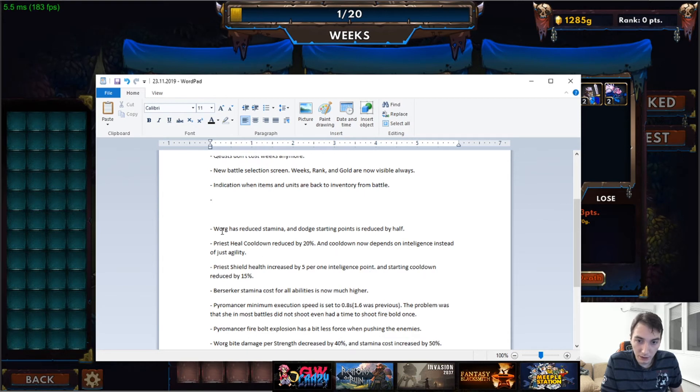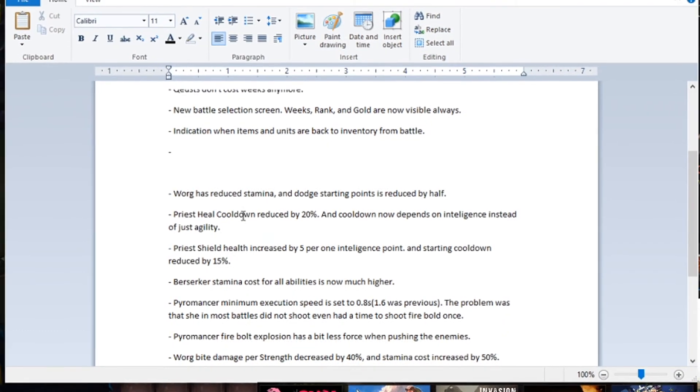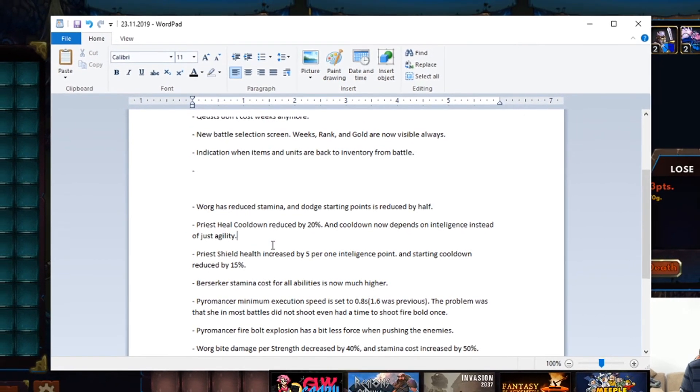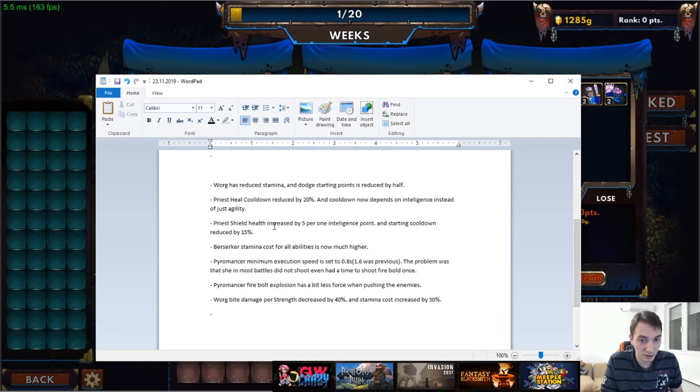Rebalancing: Warg's stamina and dodge starting points are reduced by half — Warg was really overpowered. Priest heal cooldown is reduced by 20%, and the cooldown now scales with intelligence instead of just agility. Priest shield health is increased by 5 per intelligence point, and starting cooldown is reduced by 15%. The priest was a totally useless unit — you could win the whole game without ever using one — so these buffs should make it viable.